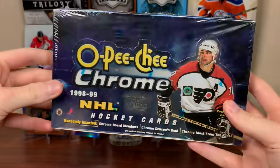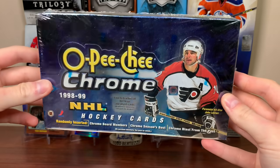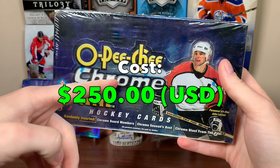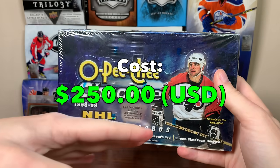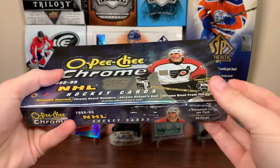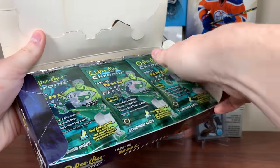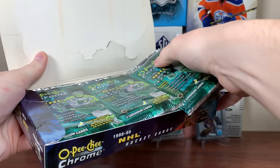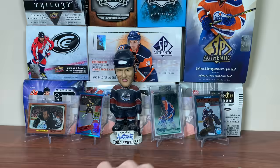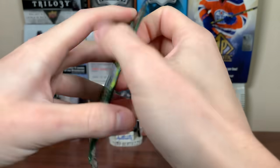Let's get into it — very excited to open up this box. I'm polling: will we pull the Gretzky Rookie? Obviously not the actual Gretzky Rookie, but the shiny version. Before I do, this box costs $250 US, so not a cheap box. Even the box itself is really cool. Hoping to get a nice refractor — even if we don't pull any sort of Gretzky, just a nice refractor. Look at these packs! 24 pack box, four cards per pack. Hopefully we at least get one Blast from the Past; they aren't guaranteed with only 24 packs, as they're 1 in 28. We have a very good shot, but definitely not guaranteed. You can kind of see the cards through the packs.